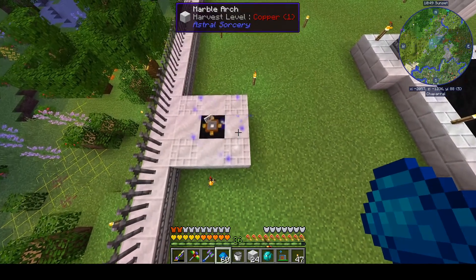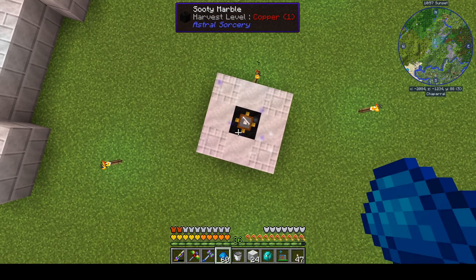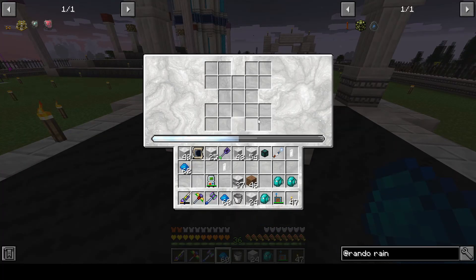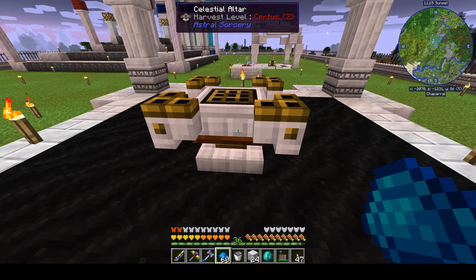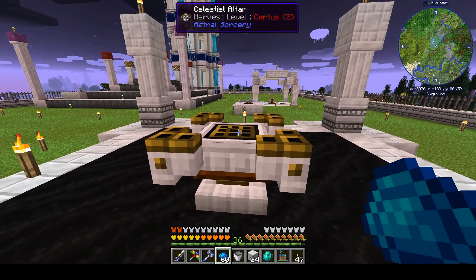You can see the purple and white particle effects streaming toward the altar on all four relays — that's a good visual confirmation they're working. I just got this set up and we're already at 50% starlight, which is about what we needed to run the astral infuser, and it's still just sunset. I'm going to guess we've probably maxed out or near maxed out the Celestial Altar with four relays, but we can give that a look.